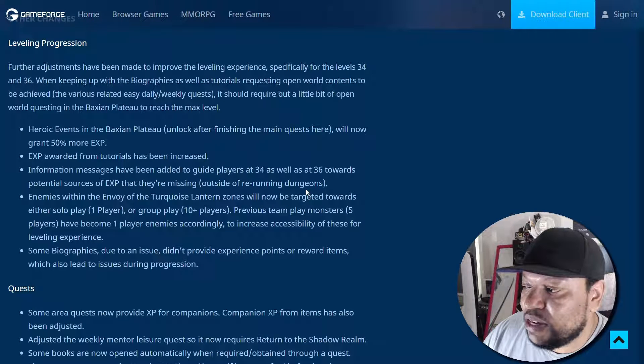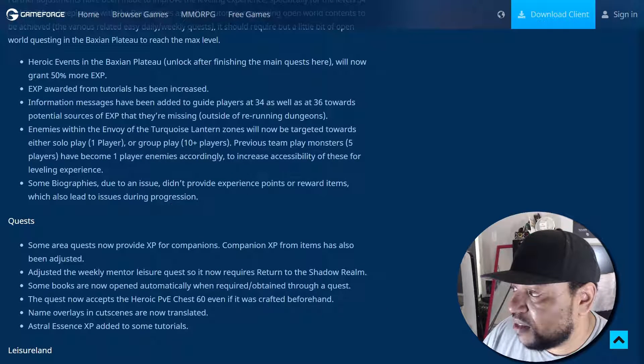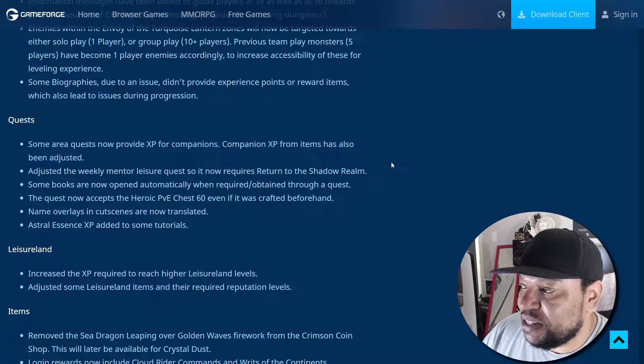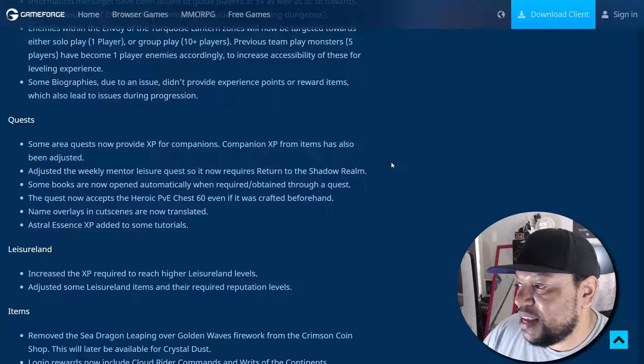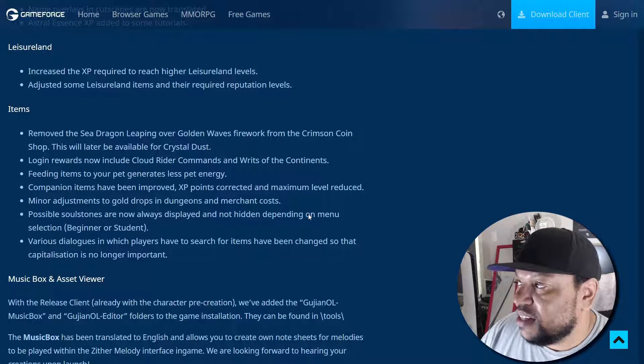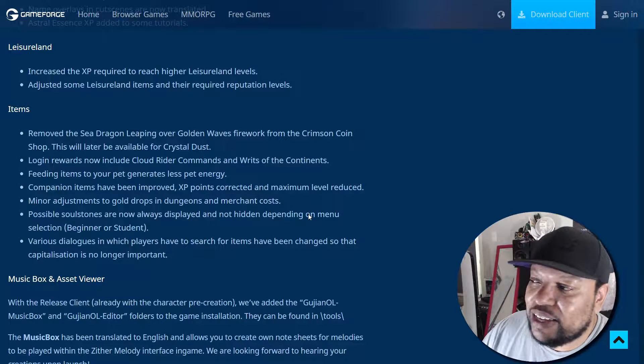Some biographies due to an issue didn't provide experience points or reward items, which also led to issues during progression. Some quests now provide XP for companions, and companion XP from items has also been adjusted. The weekly mentor leisure quest now requires returning to the Shadow Realm. Some books are now opened automatically when required. The quest now accepts the heroic PvE chest level 60 even if it was crafted beforehand. Name overlays in cutscenes are now translated, and actual essence XP has been added to some tutorials.